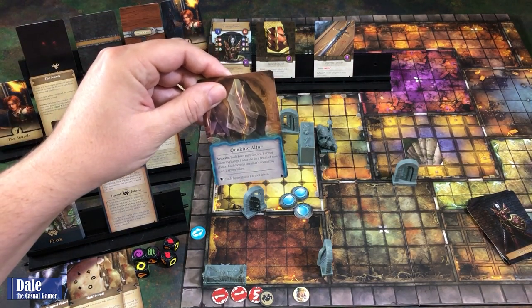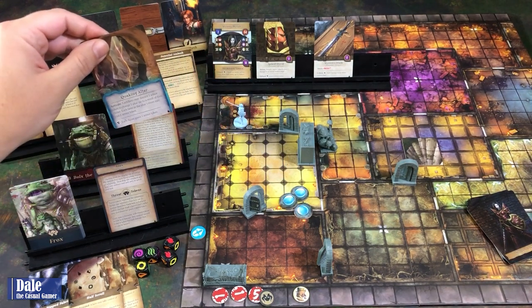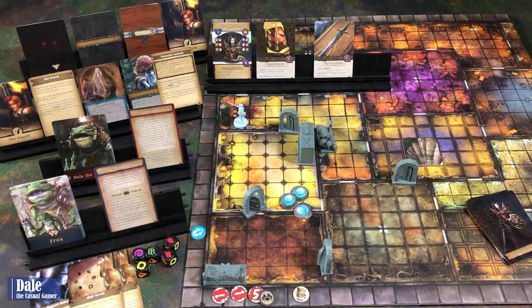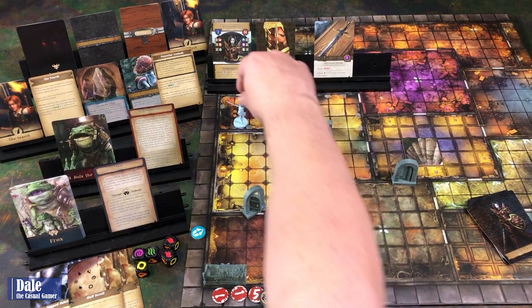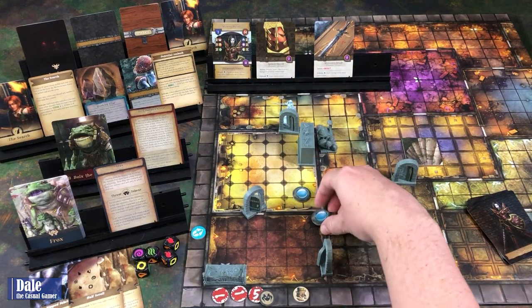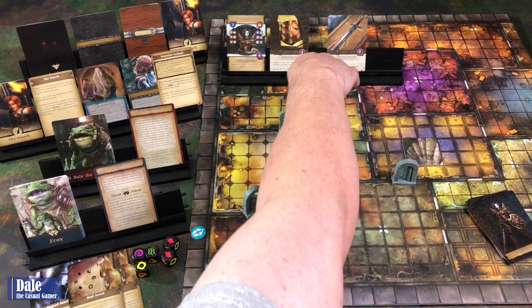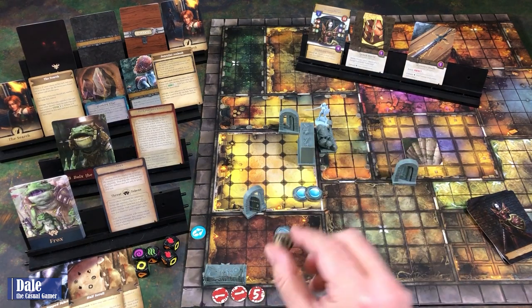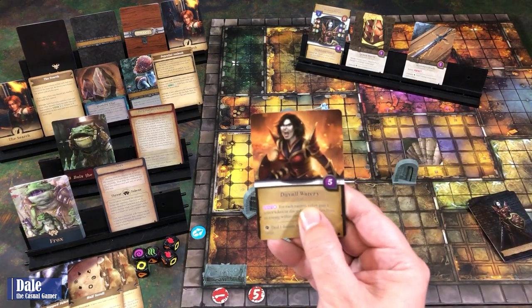Got our altar. I'm not going to do anything there, and we're too far away there. So back to our turn—one, two, three. First action. Second action—just two. Let's see what doors I want to explore next. Our third and final action: we're going to heal, spinning that. Remove a threat token, then a damage. Then draw a card: got her War Cry.